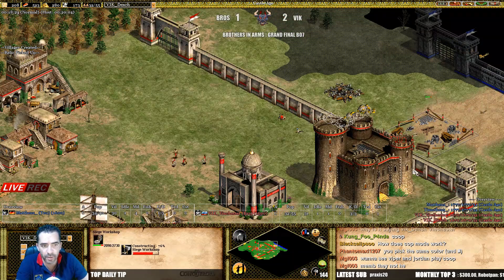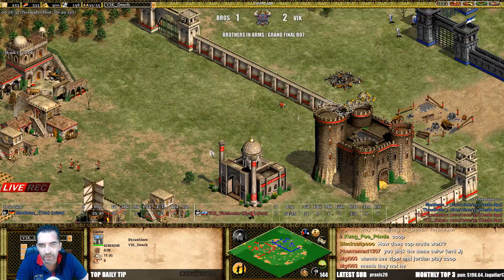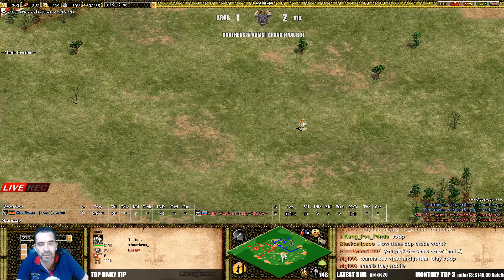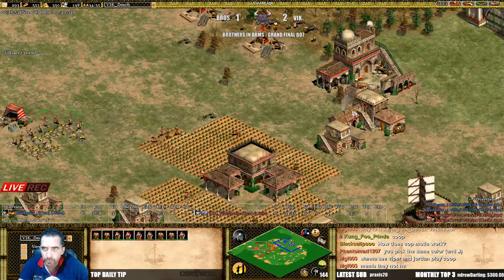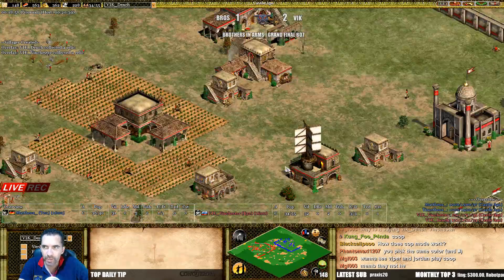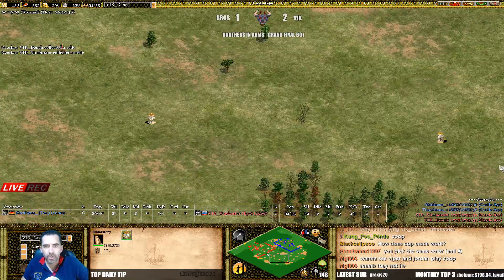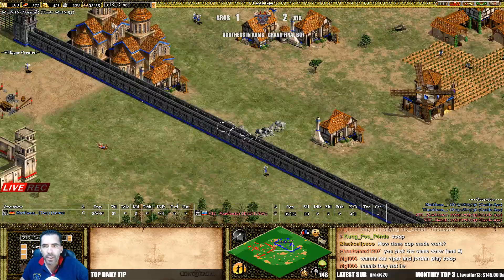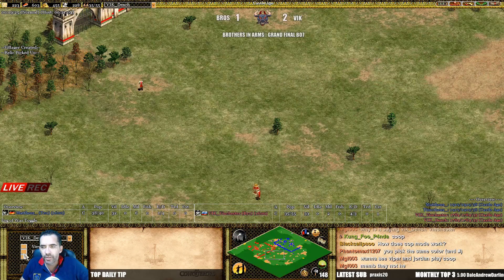That siege workshop is not going to be up for now at least. I think he should place some stone wall in front of the castle. Anyway, he's going to take all the relics probably, because he's controlling the map a bit. Thirty villagers and still 32 ahead, still planning to go up to Imperial right — yeah, definitely. One relic in the bank, going to take another probably — he should go for the farther one.